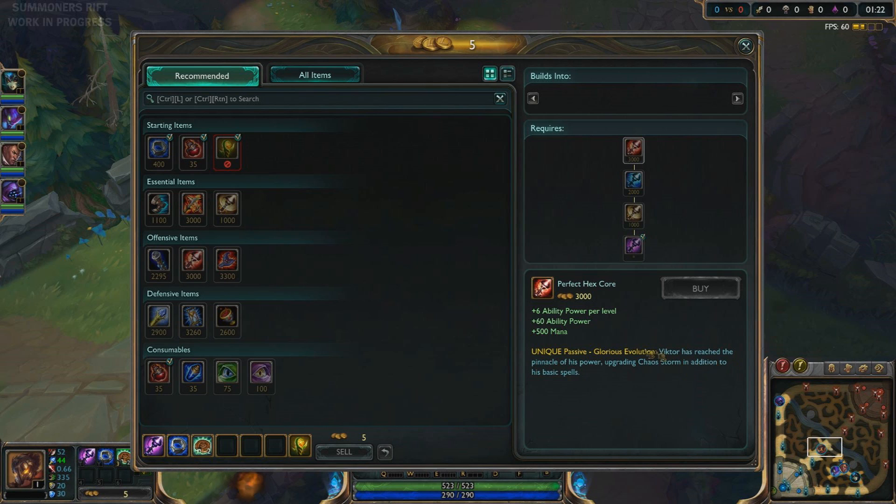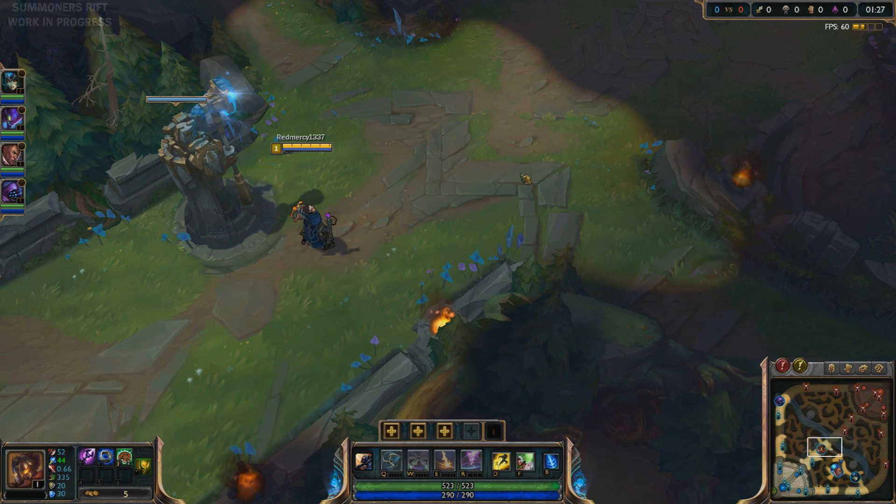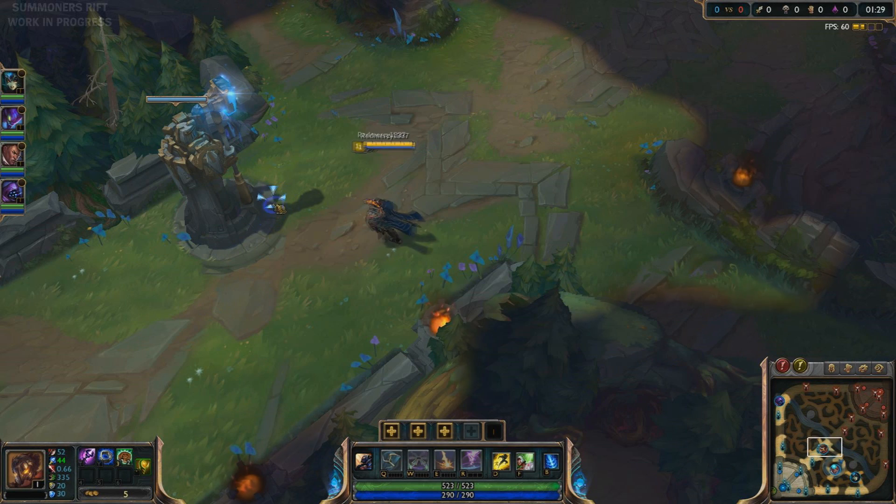It upgrades his Chaos Storm in addition to his basic spells. The whole thing costs three thousand gold, giving six ability power and six ability power per level, which is not actually that bad.